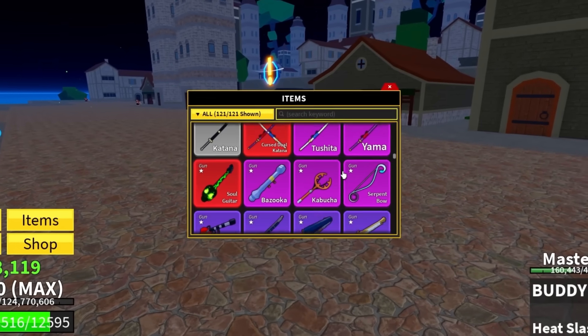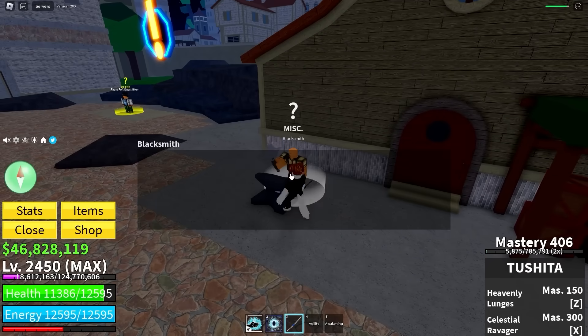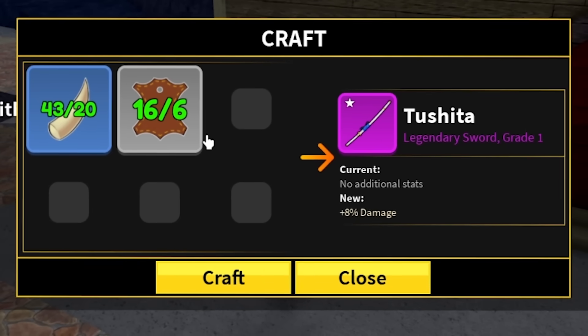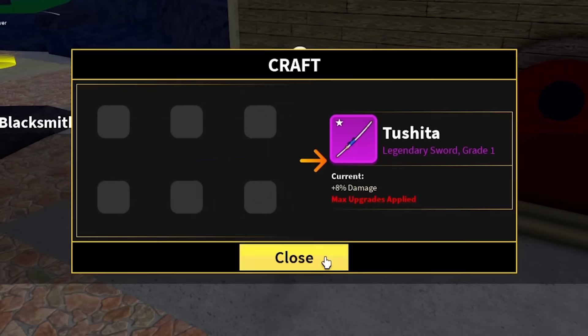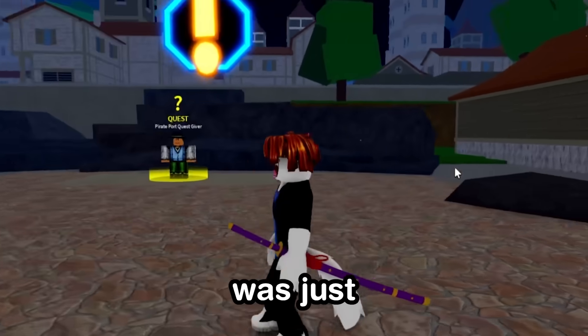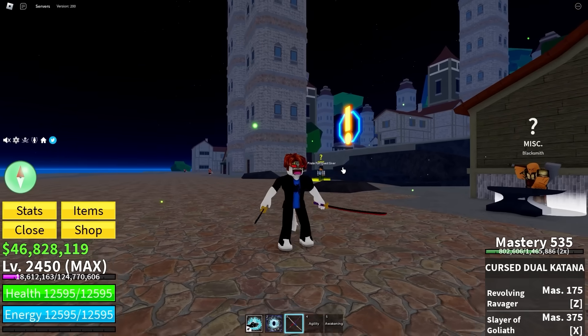Now all that's left is everything to do with the Cursed Dual Katana. It would be real nice if we could almost instantly level up one of these CDK. Why is it so cheap? This is quite possibly the cheapest legendary sword yet — 8% damage. Can I do Yama as well? Two of the legendary swords I thought would be the hardest turned out to be easy mode. There goes Tushita — there goes Yama. One to go, and it's the hardest one yet: the Cursed Dual Katana.